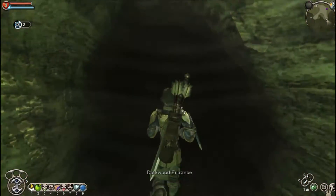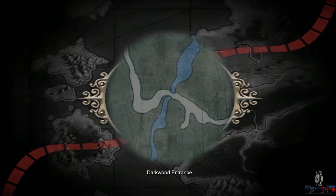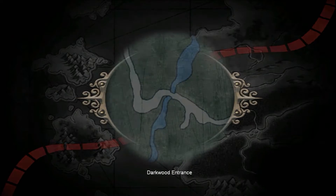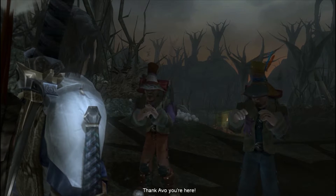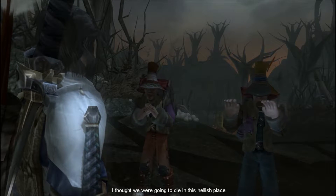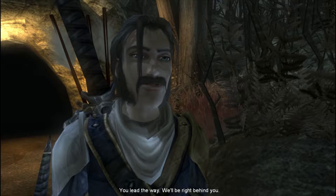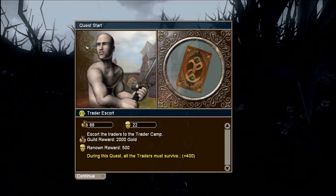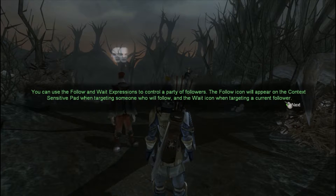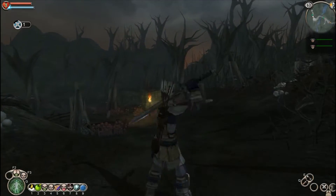Here are the Darkwoods. We meet the traitors we need to escort — they're relieved to see us and need to get to the Barrowfields at the other end of Darkwood. All traitors must survive is our boast. If both of them die, it's mission fail.